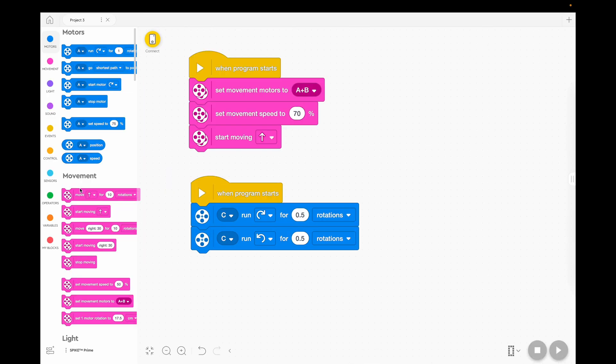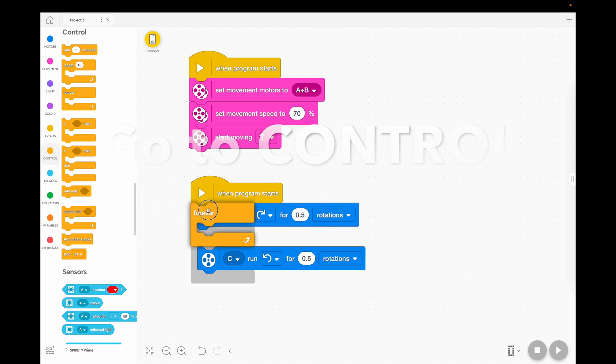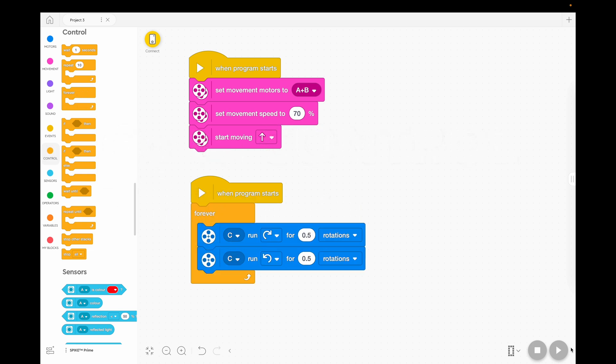Because we want it to do it lots, we want it to loop forever, we're going to grab this one. So when you press play it'll run this, but it'll also run this. You can edit this — some people might want to make it just do a little bit of a turn, like even 0.3 of a turn or 0.25, which is a quarter. So 0.25 of a turn one way and then 0.25 of a turn the other way.